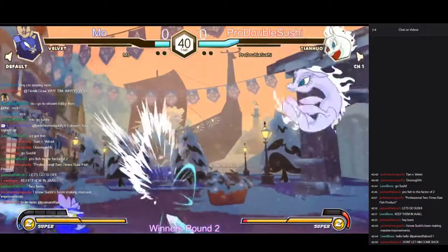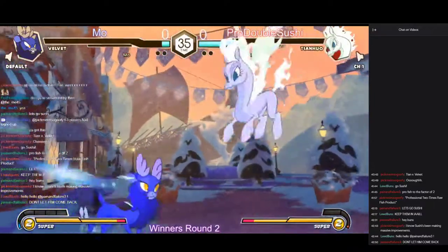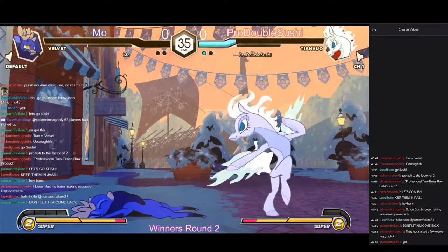Both players sitting on two bars exactly. Both these characters have really fast meter gains. Nice air dash backwards to avoid the icicle — pretty smart.